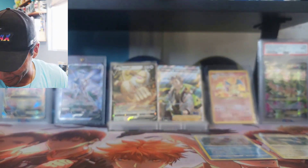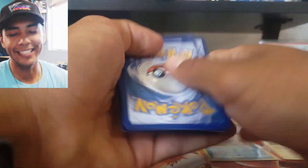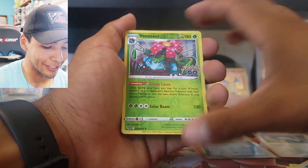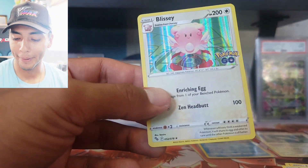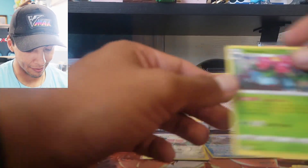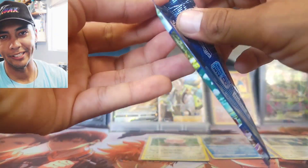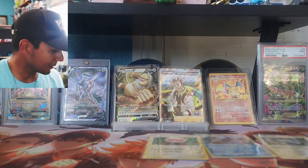We can't get disappointed with this many packs — we have to get something amazing, and I have faith. Next pack has a really sick Venusaur reverse holo and our rare is a holo Blissey — we got one from the tin, now one from the pack. This Blissey looks really mad but I actually like this art. I'm hoping to get the Radiant Venusaur — getting all three radiant cards would be absolutely nuts.